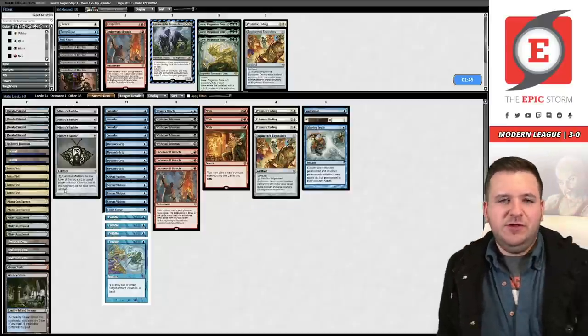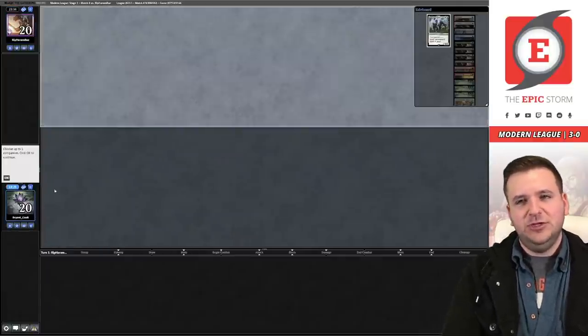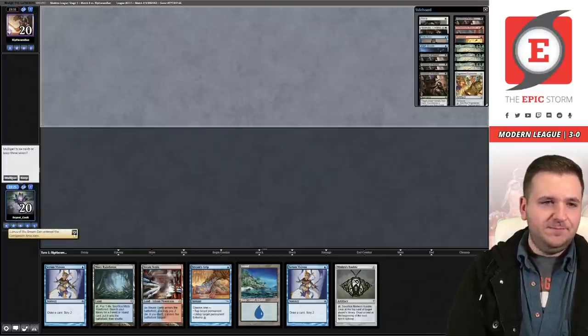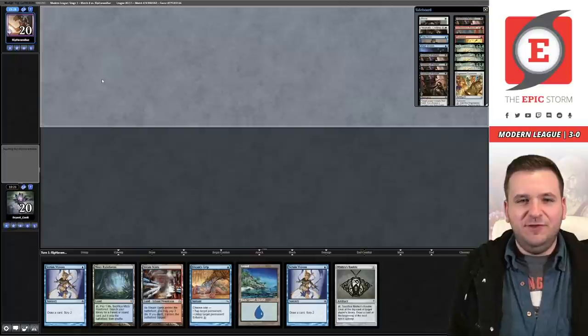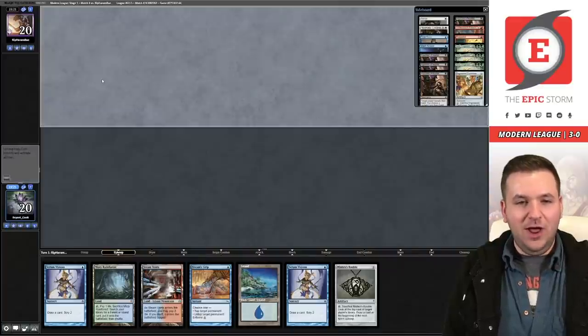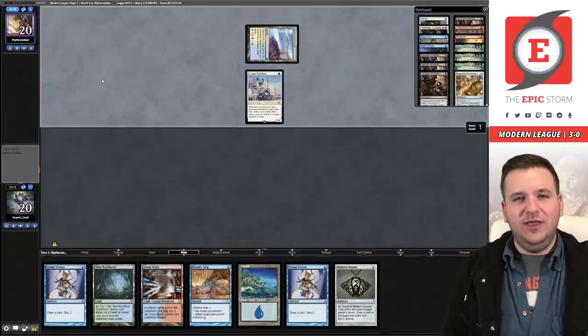For sideboarding, I want Wear/Tear to board into a bunch of permanent hate, board up Inquisition. That leaves two bounce spells — this is what I don't like about the list. Nine answers feels like too many, a little imbalanced in my opinion, and that's not including if you wanted to dodge graveyard hate. We have some variety for the wish. Those two slots could be something to improve a different matchup.